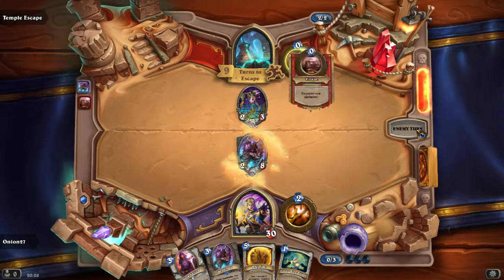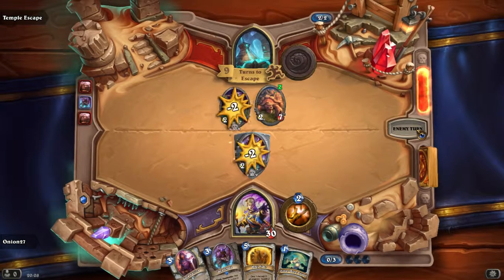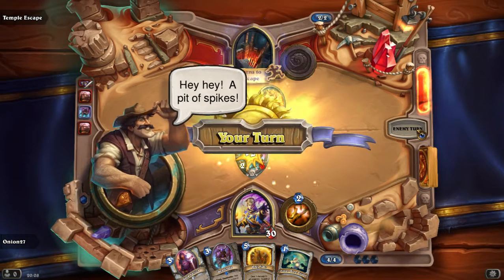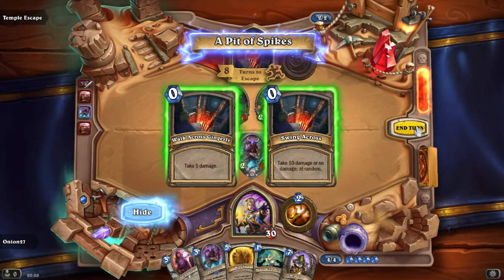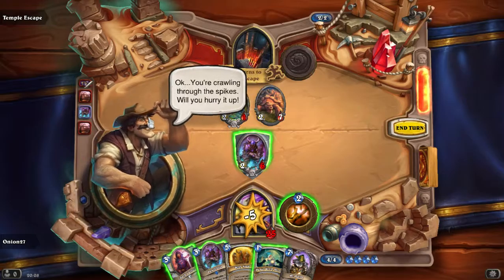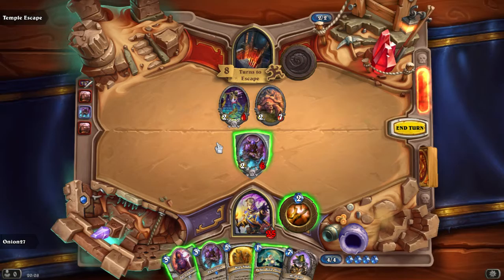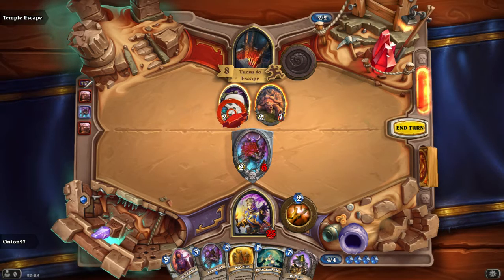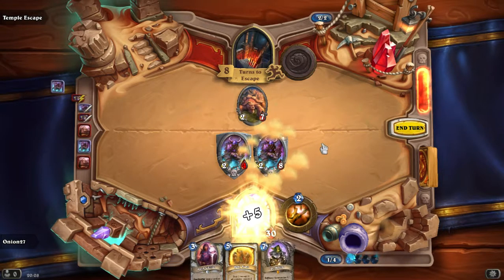I'm scared. A bit of spikes — what do we have to choose from? Take five, take ten, or no damage random. We can take five, that's not an issue. You're crawling through the spikes — will you hurry it up? No, of course I won't. I'm feeling extremely comfortable.